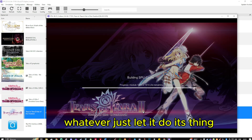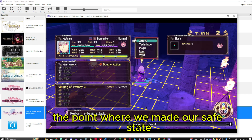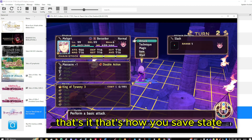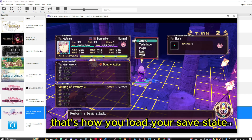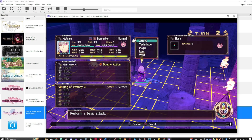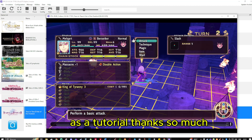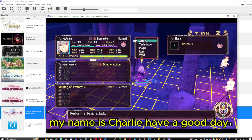It's going to show a screen building the SPU cache — just let it do its thing — and it's going to return you to exactly the point where you made your save state. That's it! That's how you save state and load your save state. If you found this helpful, give it a like, subscribe for more content, and comment to let me know what else you'd like me to cover. Thanks so much — my name is Earl Charlie, have a good day.